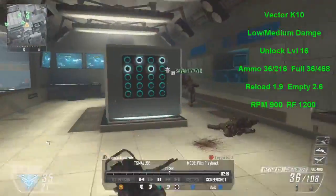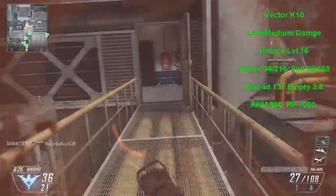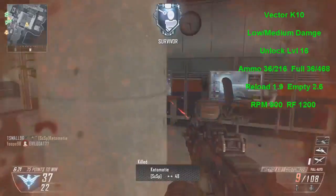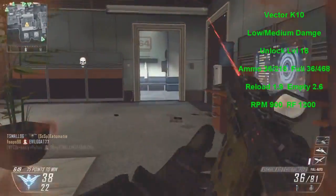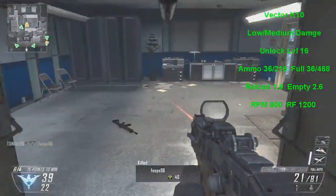The attachments available are: Reflex Sight, Laser Sight, Suppressor, Fast Mag, EOTech Sight, Foregrip, Quick Draw Handle, FMJ, Long Barrel, Target Finder, Adjustable Stock, Extended Clips, Select Fire, Rapid Fire, and MMS.